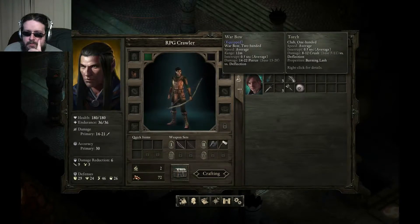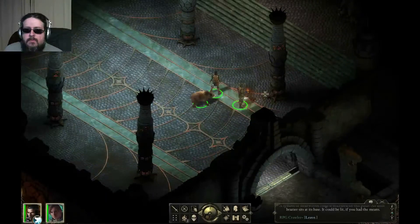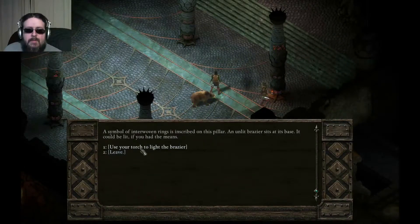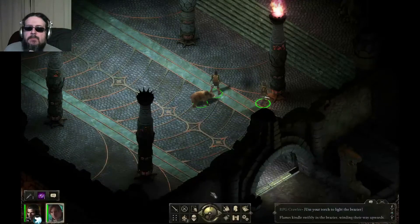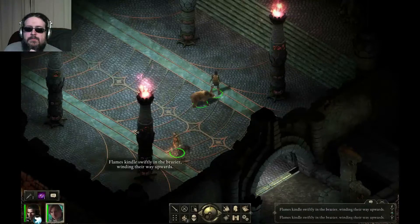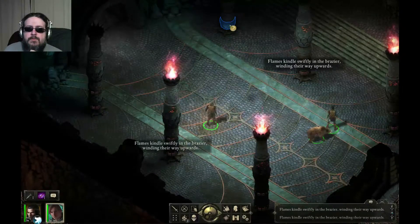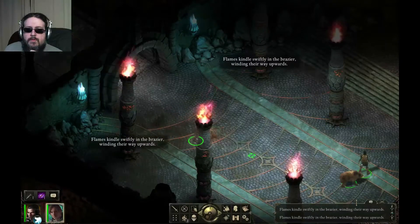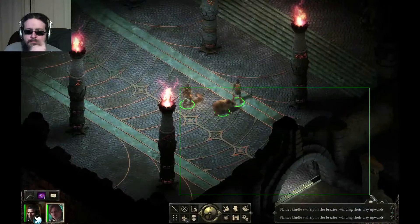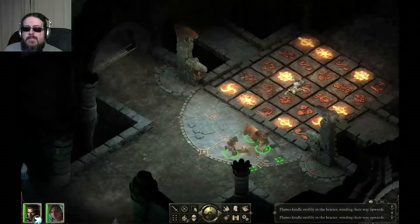Need to light these braziers - do I have a torch? Yes. Let's talk to the rogue and get him to equip the torch. Going to weapon set one. The rogue goes ahead and lights the brazier - flames kindle swiftly. Lighting all three braziers. Boom - all lit. What does that get us? A lot of those symbols have been deactivated. Very nice.